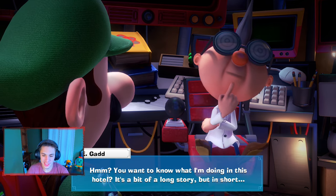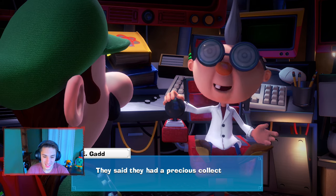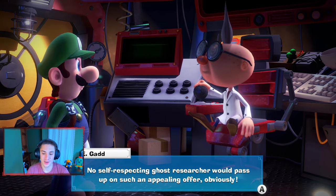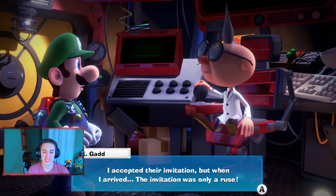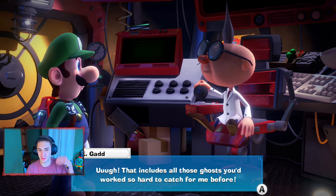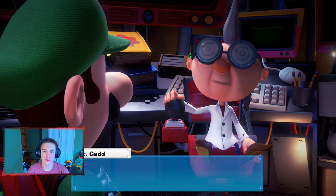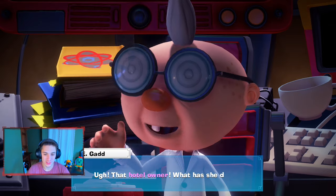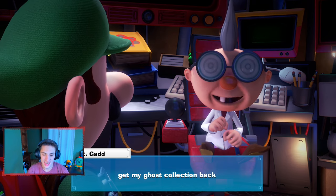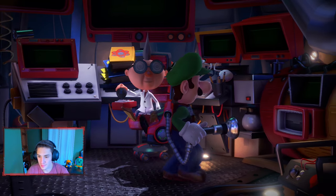E. Gadd explains his story: 'I was tricked. I got an invitation from someone claiming to own this hotel — they said they had a precious collection of ghosts gathered from all over the world. No self-respecting ghost researcher would have passed that up, so I accepted. But when I arrived, it was only a ruse — they captured me and took my precious ghost collection, including all the ghosts you worked so hard to catch before. Even King Boo — losing him really got under my skin. Luigi, you are our only hope. At any cost, get my ghost collection back — and give me all the ghosts you've captured so far.'